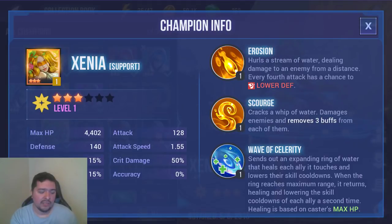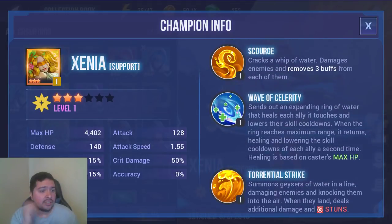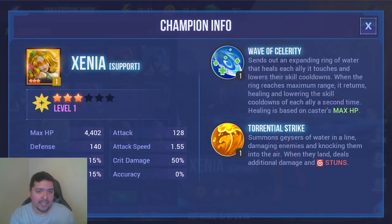On her Skill 1, Scourge, she removes 3 buffs off of each enemy she hits. When you're fighting the dragon, he gets an attack buff, so it's crucial you remove that. Her Skill 2, Wave of Celerity, is a heal that also lowers cooldowns on your team — and it does this twice, both when it goes out and comes back in. Her Skill 3, Torrential Strike, is a stun, which helps when dealing with trash mobs.